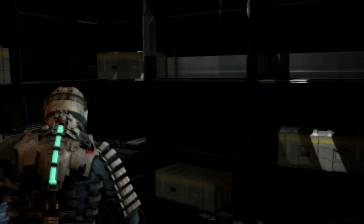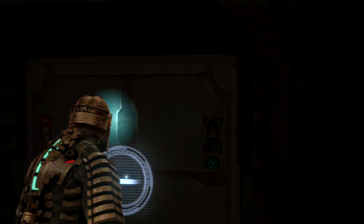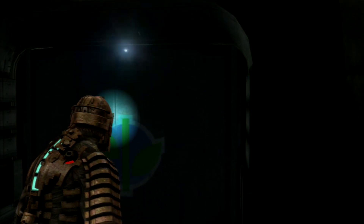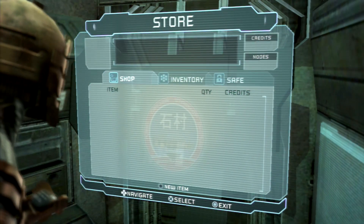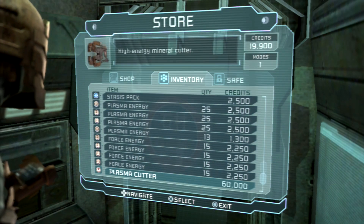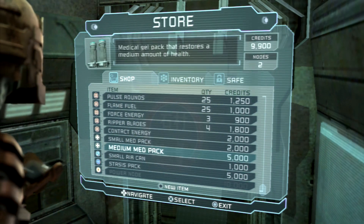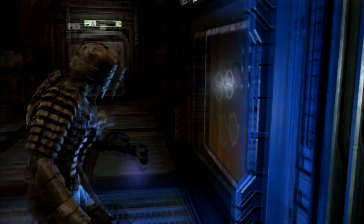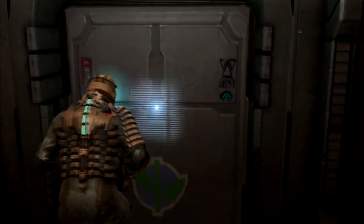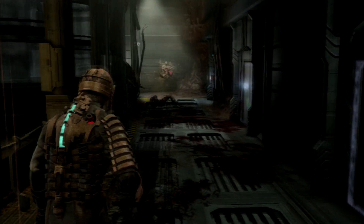I decided to upgrade damage on my Force Gun — that's what that upgrade was. I kind of flop through the menus a little too fast sometimes, mainly because I've done it so much and I forget to slow down and let people see what I'm doing. Old habits die hard. At the shop, I've got nothing to sell. I buy a node and still have about 9,000 credits left over, so I'm pretty much in the safe zone. This is around the time I would recommend saving up for that 10,000 — or at best 10,000 — just because that's the safer option.